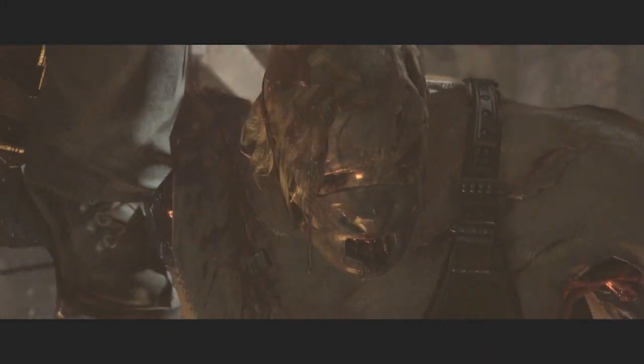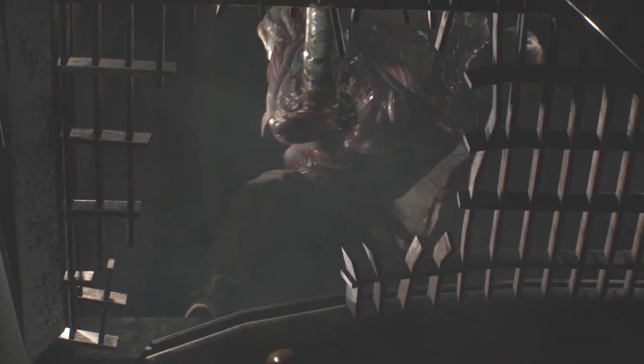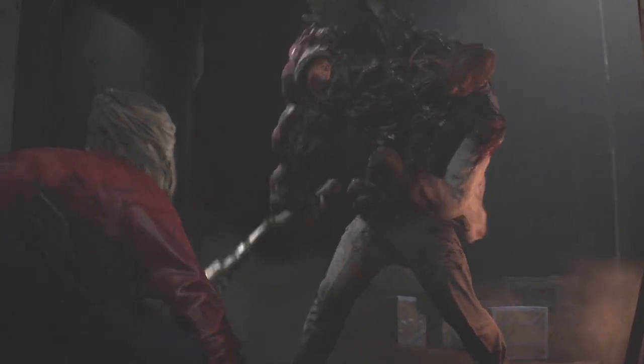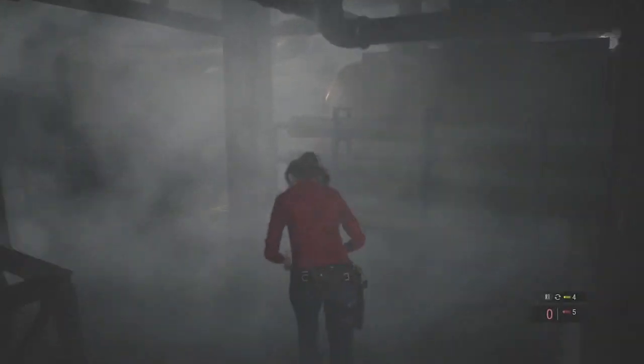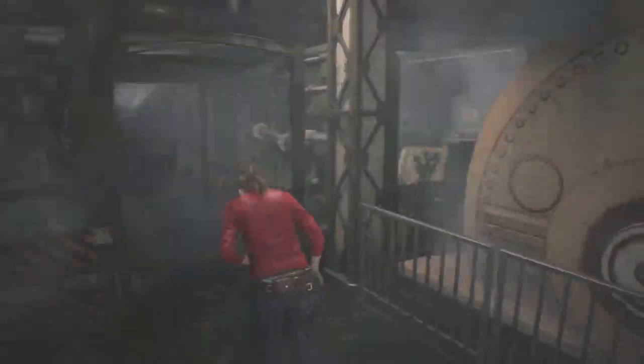Starting off, let's cover William's different G mutations and how each stage would compare against Ustanak. The very first battle would be William in his G1 form. This transformation lacks the many appendages and claws of his later mutations and still retains some semblance of his human self, with the G virus having yet to completely take over William's body and mind. He wields a pipe as his main weapon, hitting with much more force than any regular human due to the G virus enhancement, taking advantage of his large mutated right arm with a grotesque G eyeball in full display.